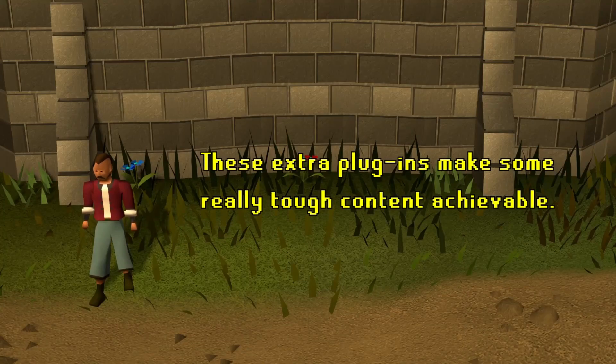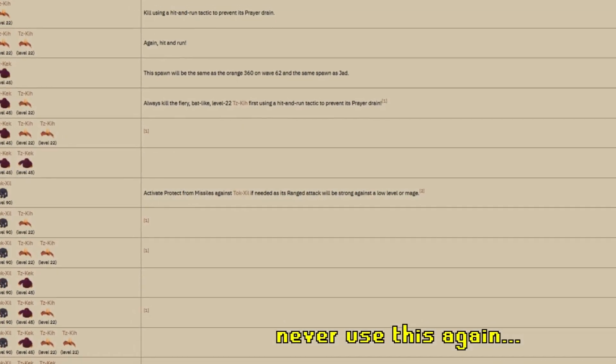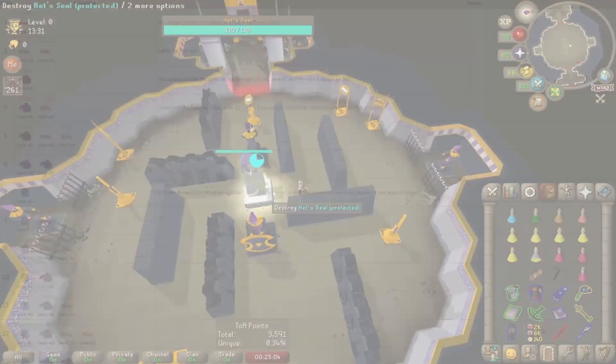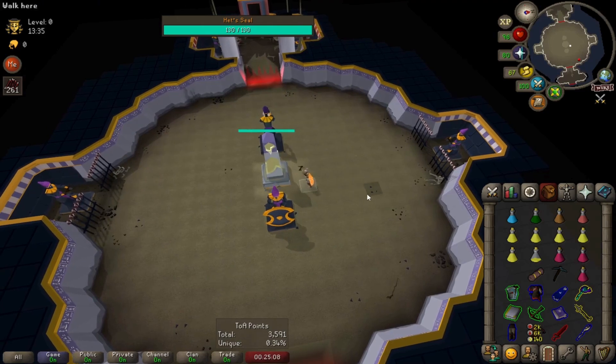The last batch of plugins aren't going to help you learn general play techniques, but they certainly can get you through some very tough content. A lot of the fights in this game will have a specific plugin. The Fight Caves wave plugin can help you keep track of what's coming next. The Tombs of Amascut plugin is absolutely game-changing and solves half the puzzles in this raid for you.